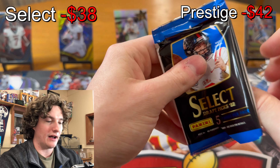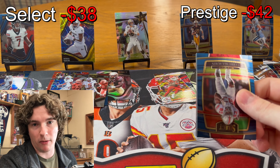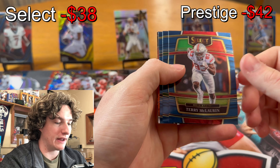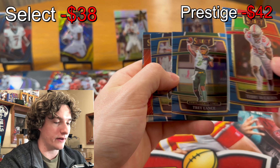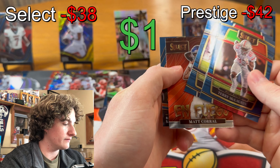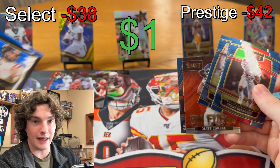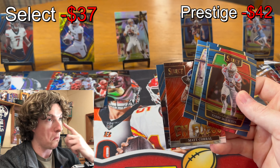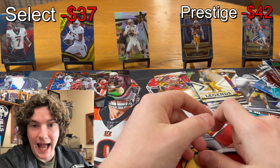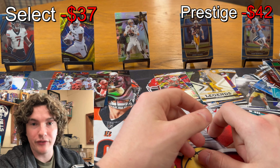Like I said in the top corners I'll have how much we're up or down — probably down now — and how much each card worth that's actually worth something. Terry McLaurin, Trey Lance — where's he gonna go? Taysom Hill, Matt Corral — he's on the front of the box so that means he's gonna be good. And Barry Sanders field level. Also happy 5000 subs — we hit 5000 subs!